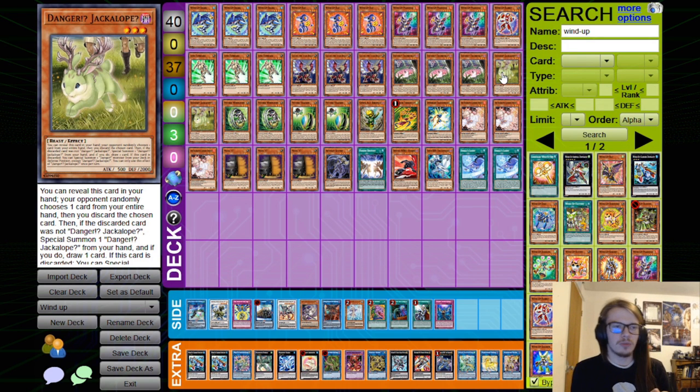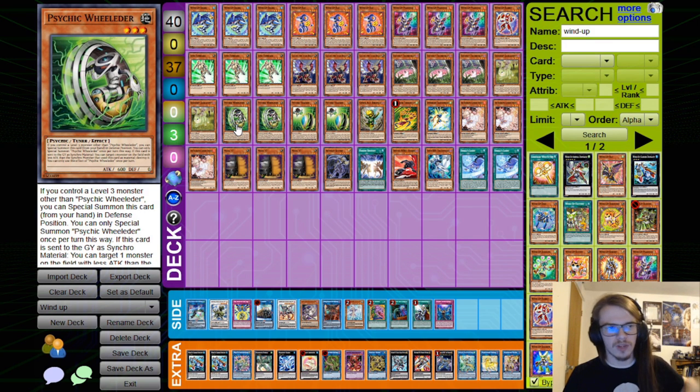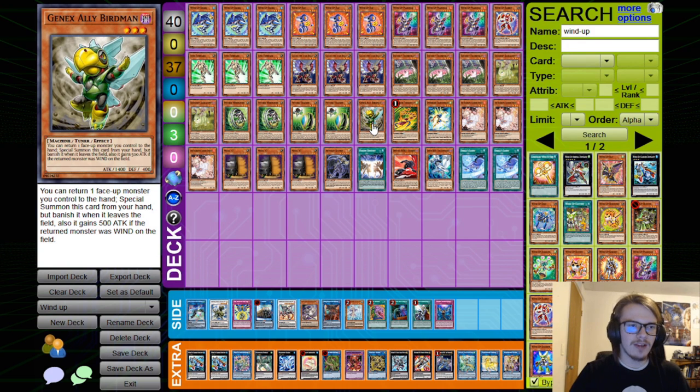We have Dangers — the Tsuchinoko and the Jackalope are very powerful as well. Being able to draw you a card, while more importantly getting themselves onto the field pretty consistently. Even if they are hit, they are able to Special Summon a monster, which is very nice. Then of course we have the Psychic Wielder and Psychic Trackers.